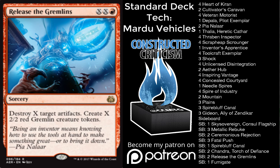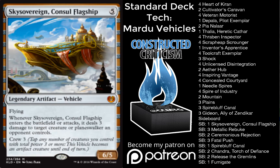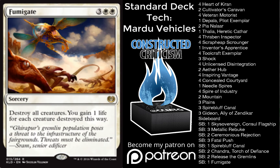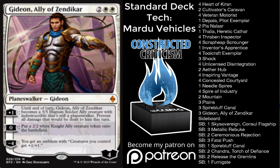A few things to talk about here. First, the big haymakers in the form of Chandra and Skysovereign — just having haymakers post-board and giving things that will give you either virtual or actual card advantage is really important. You'll also notice Fumigate. We saw a few times on coverage just the power of Fumigate against the Green-Black decks. Even a deck like this can really leverage that, because as you're playing your vehicles out and they're removing your guys, you can just Fumigate and then really push ahead, especially when you're also bringing in Chandra, Skysovereign, and Gideon.